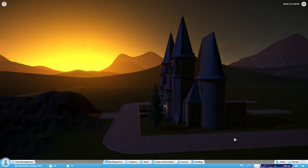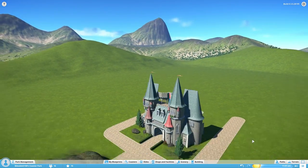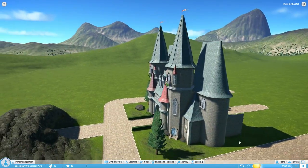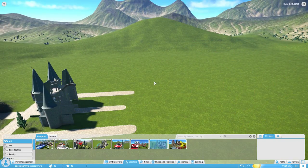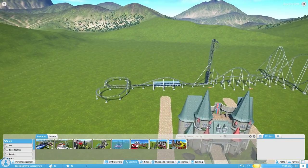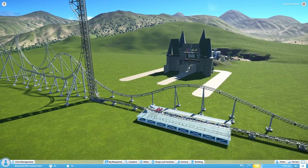Let me get it to daytime real quick to show you. So this is the castle during the daytime - it's just a start, I was messing around to see how things were. Let's put down a coaster - any random old coaster. This one looks crazy - oh, is that inverted? Yes! Let's try this one. Holy cow, look at that incline - you go straight up and then down. Holy Moses.